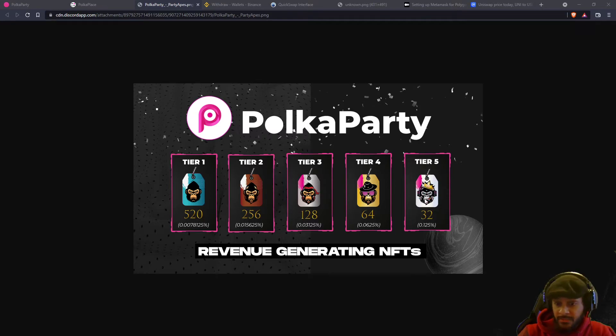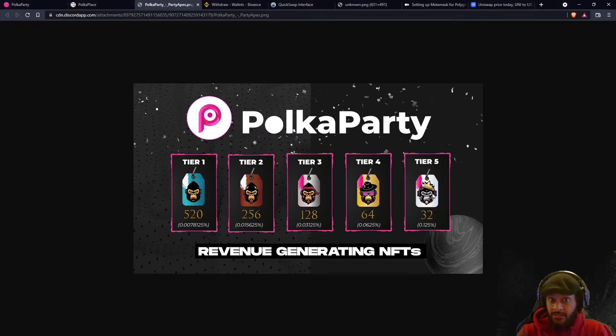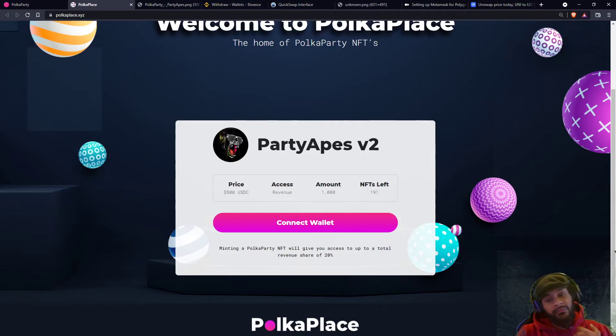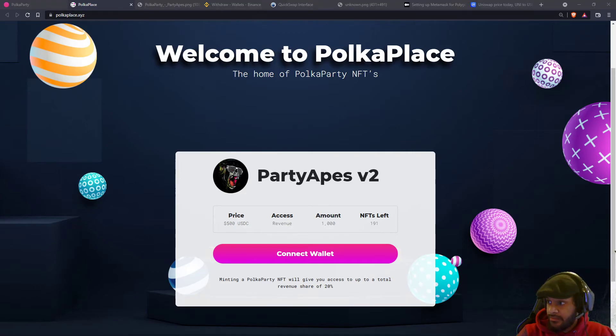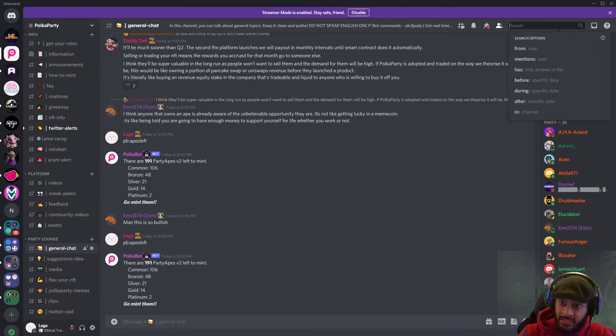You still have a chance to mint the highest tier, which is good — but you got to be lucky to get that. Once you've minted one of those apes, just wait a little bit and it will eventually pop up in your OpenSea account, or you can come over to our Discord, which is the Polka Party.